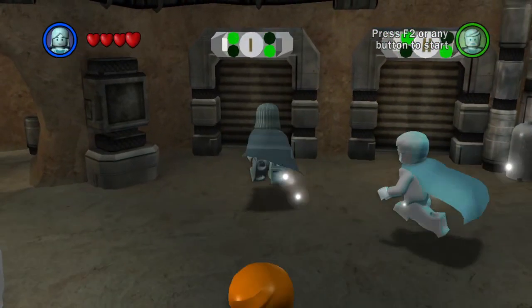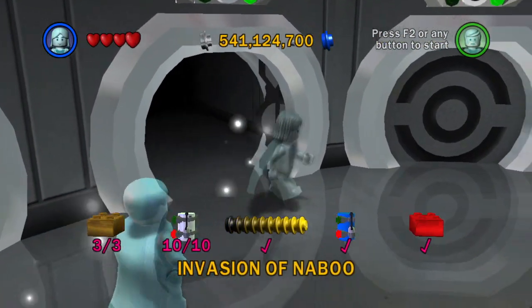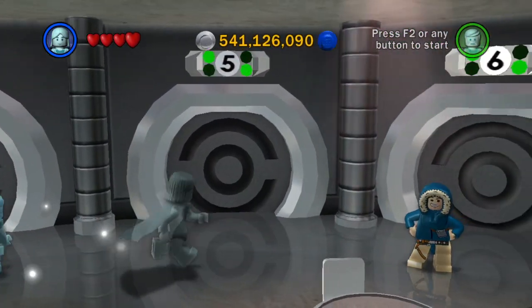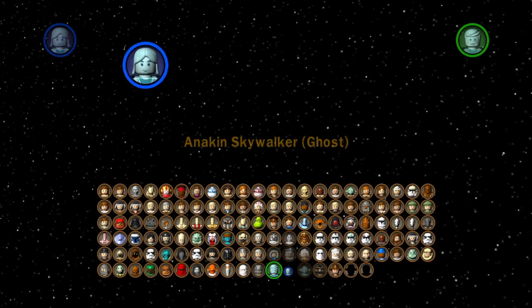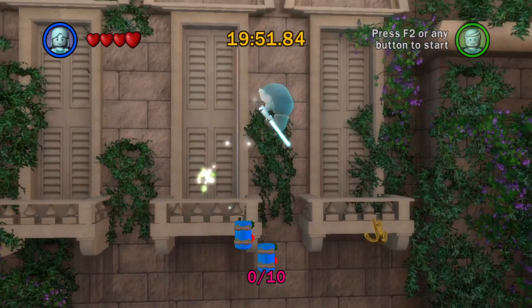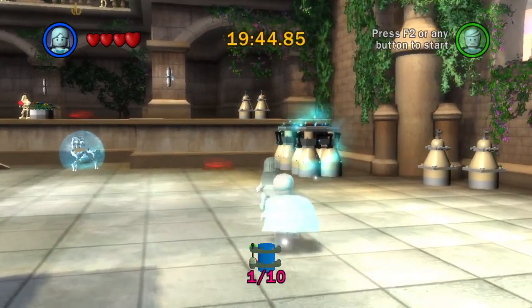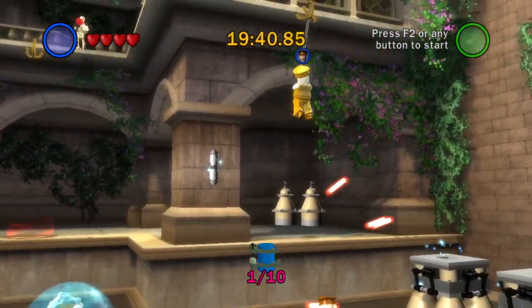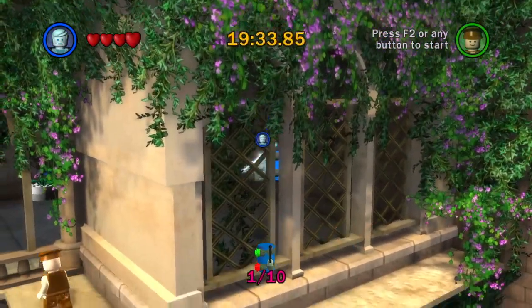Hey there y'all, this is Lightning Bolt Forever back with more LEGO Star Wars The Complete Saga. Last time, we begun challenge mode. We accepted the challenge and completed the first four levels and Darth Maul in the Phantom Menace, getting all the blue minikits. And now we are going to finish off the Phantom Menace with Retake the Palace. I think that's how I'm going to tackle most of these — doing a bunch of shorter levels, at least for the time being.